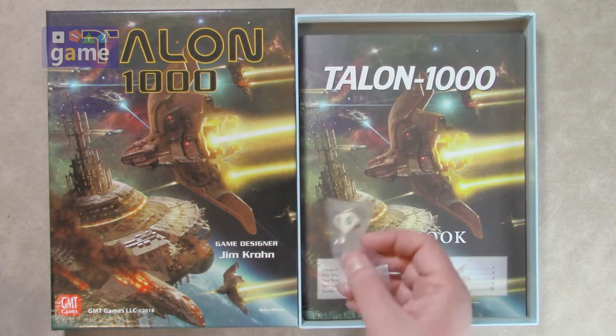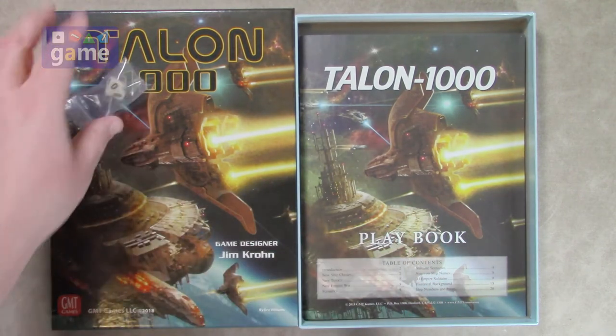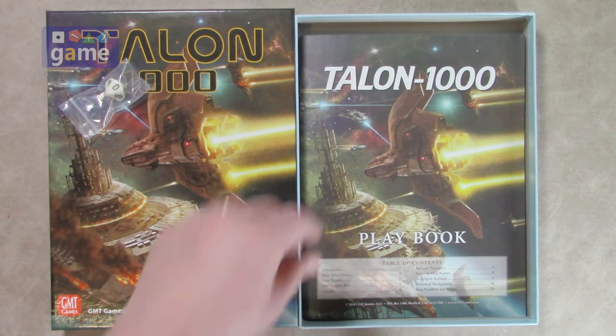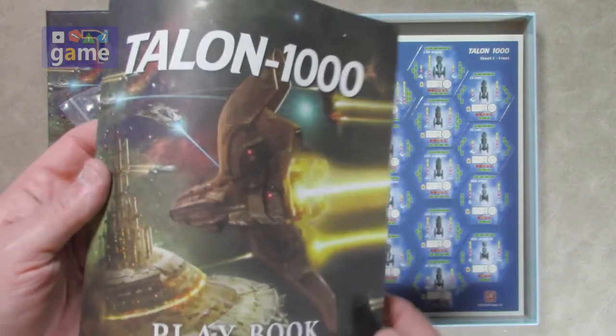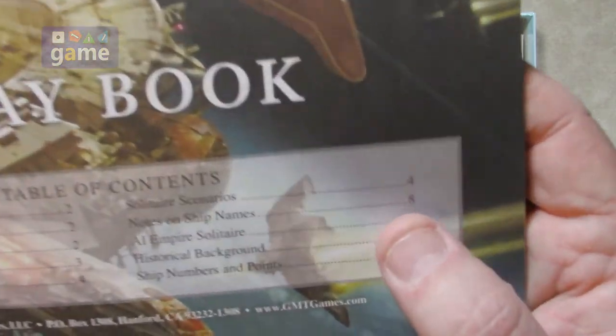For some reason we get a 10-sided die now to add to the D6 of the original game — two D6. We have a playbook, and it's pretty thin for the thousand scenarios. And there are also solo scenarios.